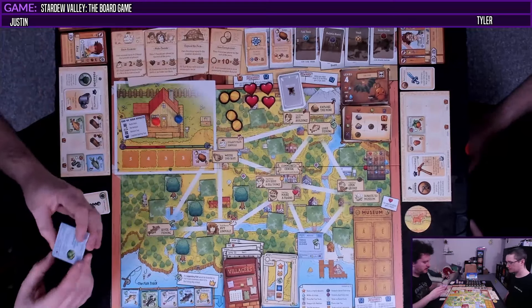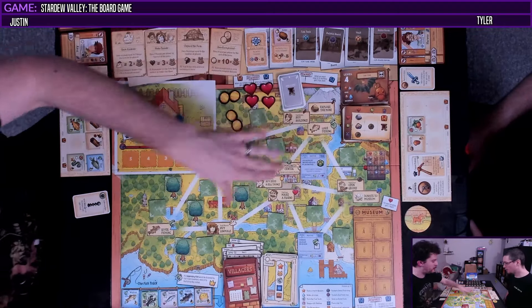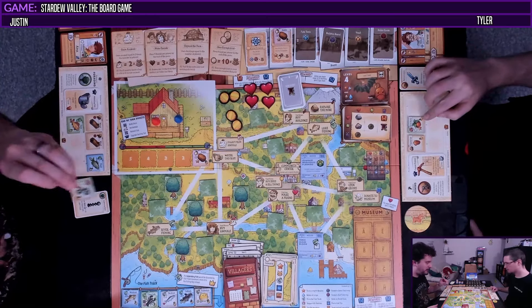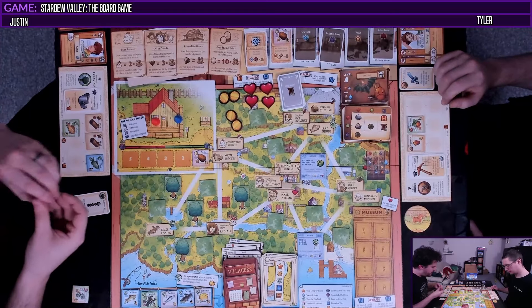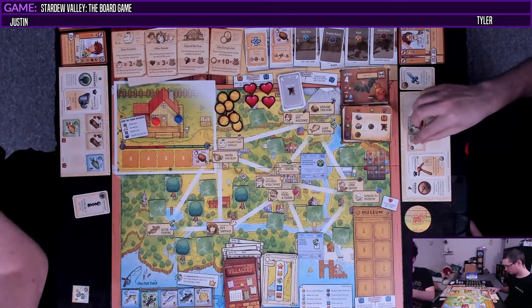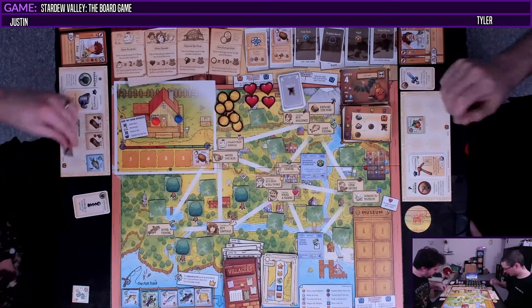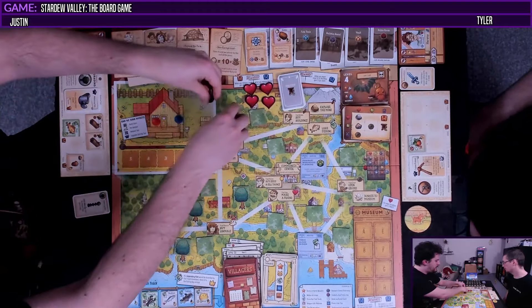Then we get another Joja tile — Joja Warehouse Planning: bundles require one additional donation to complete. We will want to get rid of that — that's a priority. Do you want me to sell my four and you keep your three? Sure — they're both forage. I think I'm going to sell the shad to get us to ten dollars. We've got two wood — I'll buy a building this turn. We've got to start getting some animals.